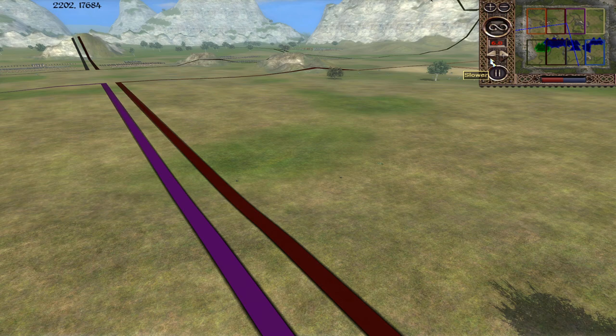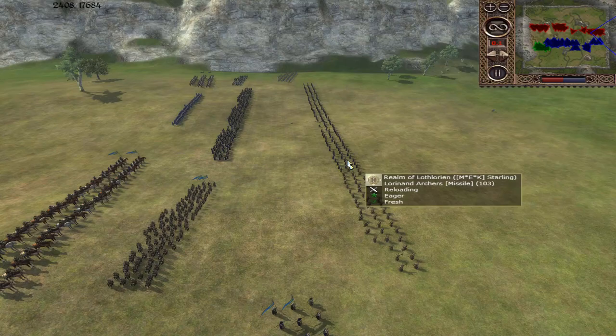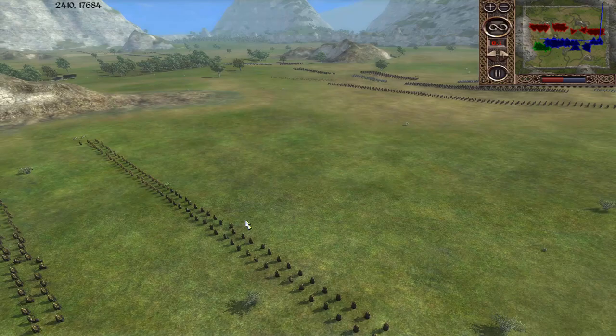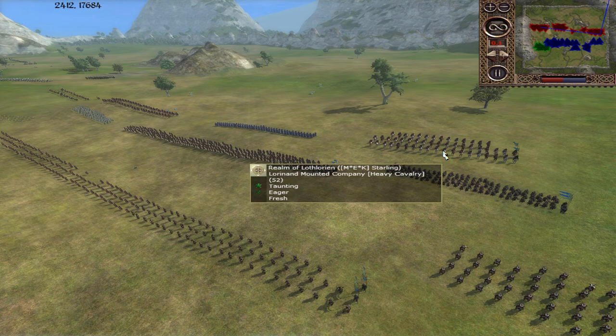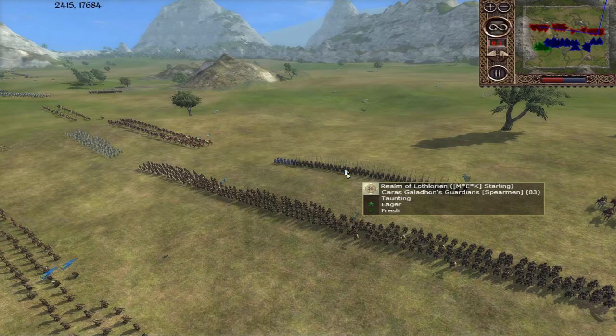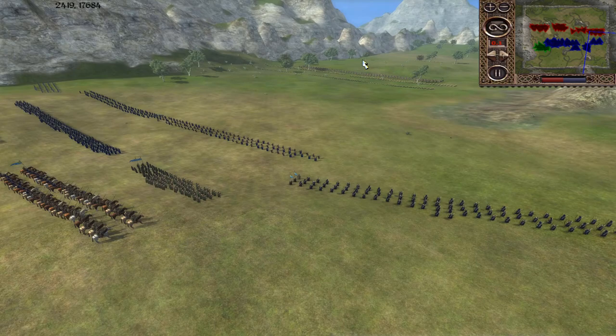Starling's got his Lothlorian forces deployed - Elf vs Elf right in front of each other. The outnumbered Eldoran archers are going to be struggling. Kindred right there, double Lorinand Archers. Behind them some Woodland Protectors and Lorinand Mounted Company. Triple Lorinand Axemen, Karas Galadron Guardians in the back, more Woodland Protectors. Then more Lorinand Mounted Company, and the Watch of the Golden Wood on the flank, with the Riders of the Golden Wood behind them.